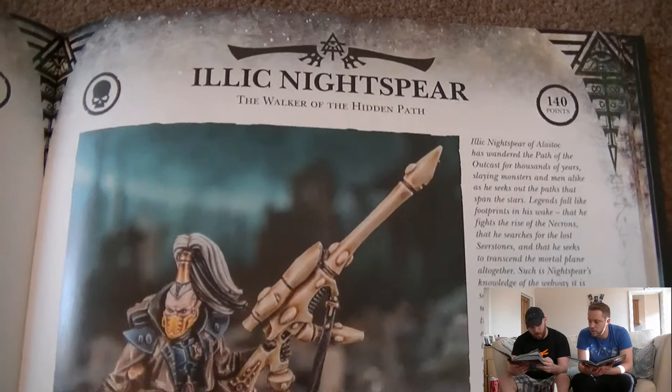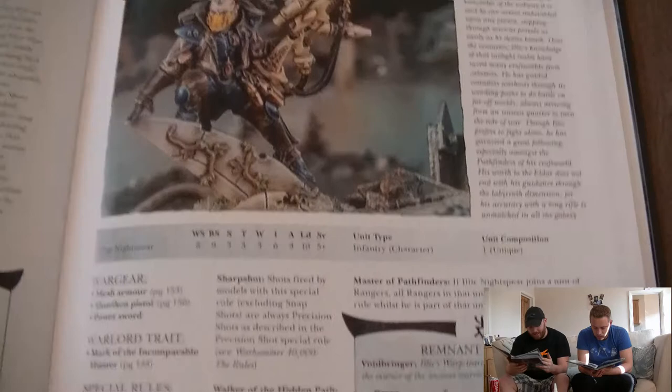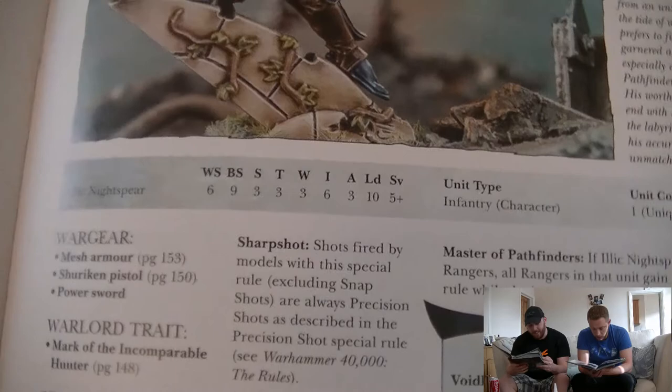Illic Nightspear, the sniper man: 140 points. Weapon skill 6, ballistic skill 9, strength and toughness 3, 3 wounds, initiative 6, 3 attacks, leadership 10, 5-up save. Mesh armor, shuriken pistol, power sword — so in close combat he's got an AP3 weapon.